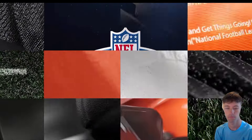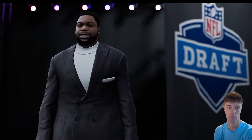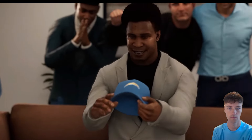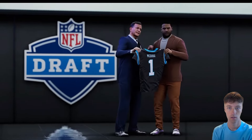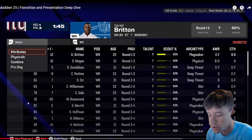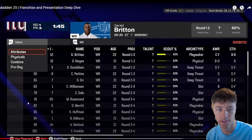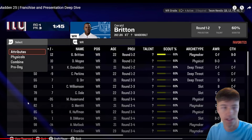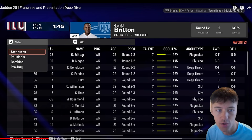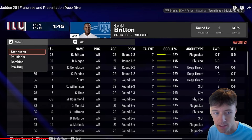A redesigned NFL draft experience in Madden 25 allows you to truly feel immersed in one of the most important moments in any player's career. The all-new presentation simulates an authentic draft environment where players will meet Commissioner Goodell on stage. The draft experience also includes a new draft prospect board that updates in real time, so if I'm scrolling through players and someone picks a guy, he will just be removed in real time.